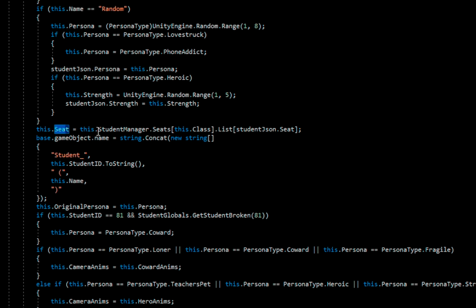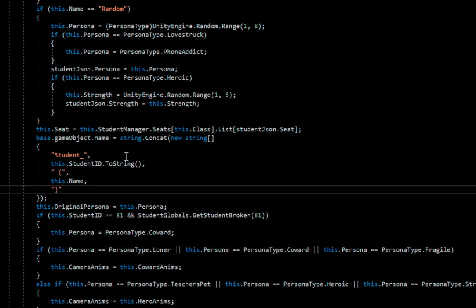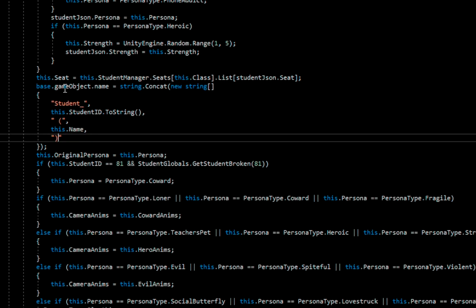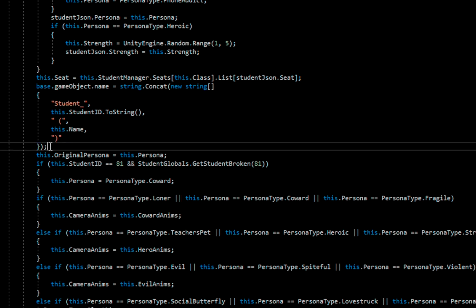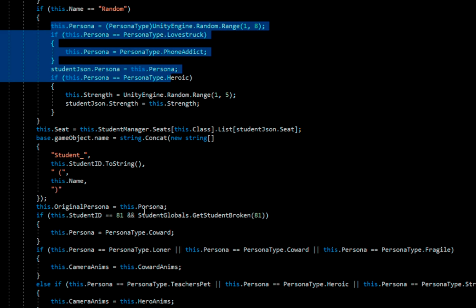Seat is going to be studentManager's seats — the class dot list of studentJSON seat, so students have assigned seats. Then gameObject.name is going to be a concat of 'Student_' plus the ID toString. You're just generating the names on the fly — that's okay. Original persona is this persona. So after all that mess with the persona, we're just finally setting the original persona.